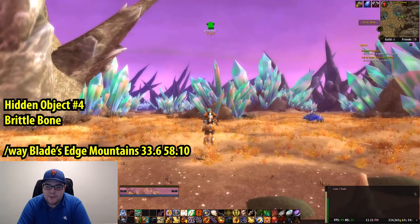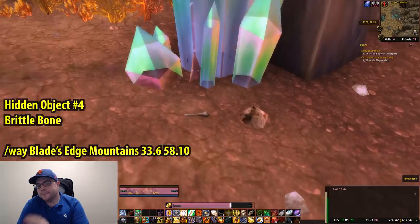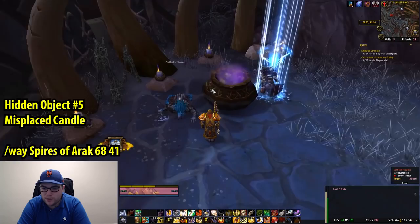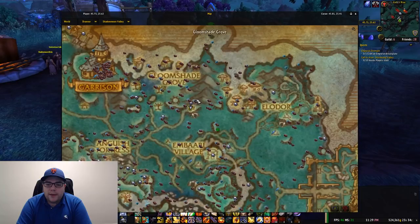The fourth hidden object is the Brittle Bone, found in Blade's Edge Mountains in Outland, coordinates 33.6, 58.10, right in front of this crystal. Right-click that and you'll get your fourth object. The fifth object is a Misplaced Candle, also in Spires of Arak, coordinates 68, 41. This is why that mirror is really helpful — you can just bounce between Draenor and Outland fast instead of going to the Dark Portal. The Misplaced Candle is to the left of this camp, right in front of a bigger candle.